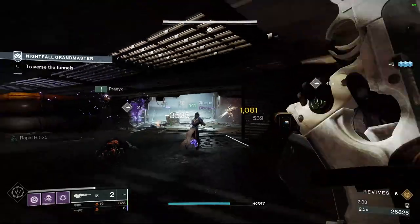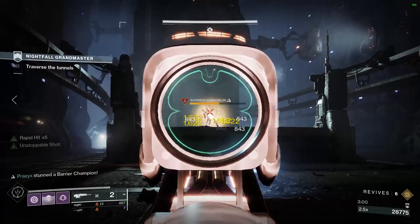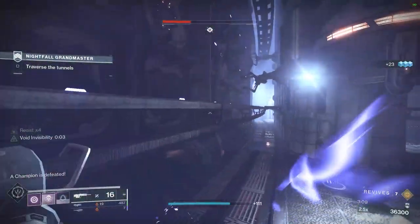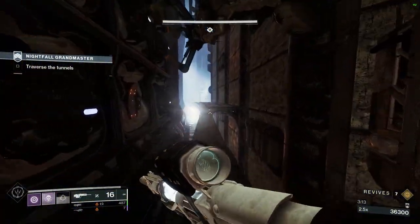Being careful of the explosive barrels, take out the Hydra, Goblins, Phalanxes, and Unstoppable Incendior. Next, make your way to the middle of the room, avoiding the trains, and take out the Barrier Hobgoblin and trash ads. You can then jump on top of the left train cable and run on top of it to the end of the train hallway.